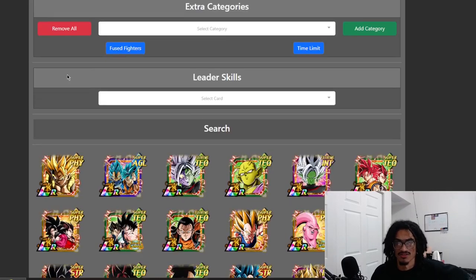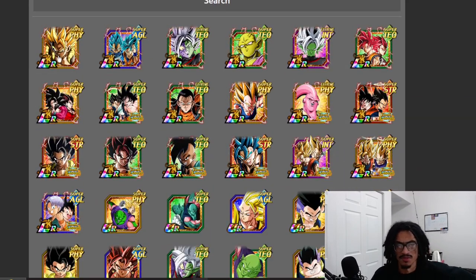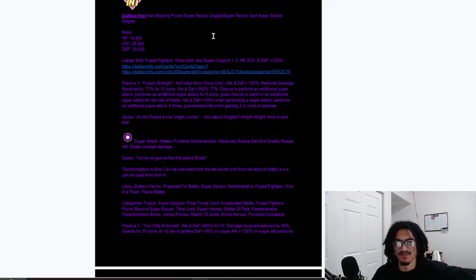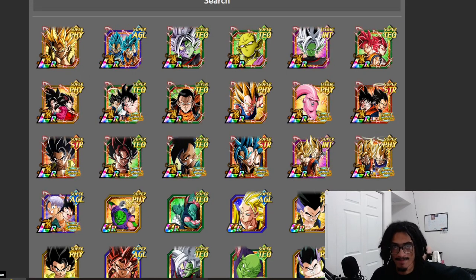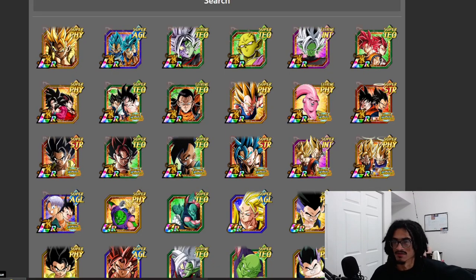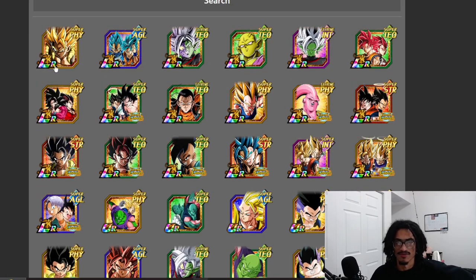Let's take a look at what this leader skill is looking like. The ninth year anniversary Gogeta — well no, they'd be sharing the same name, so probably not. This would be the best because I'm assuming this card is going to be an immensely dominant slot one option that does ridiculous damage. Tech Super Gogeta is probably the best LR in the game right now, easily — just a ridiculously powerful LR.